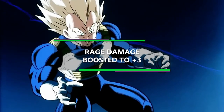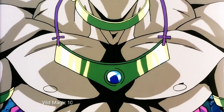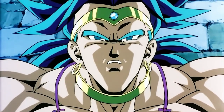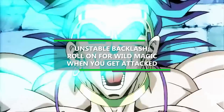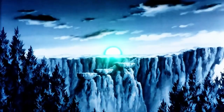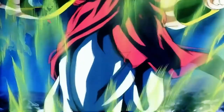Then at 10th level of Barbarian, you get another feature from Wild Magic: Unstable Backlash. So immediately after you take damage or fail a saving throw while raging, you can use your reaction to roll on the Wild Magic table and immediately produce the effect rolled. However, this effect does replace the current Wild Magic effect, so only use it if you're willing to swap it out. But I think most of them are going to be pretty helpful.